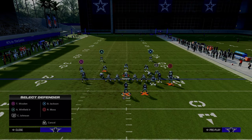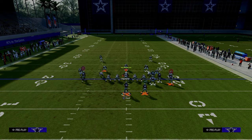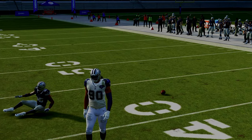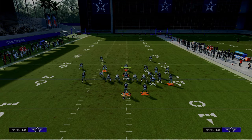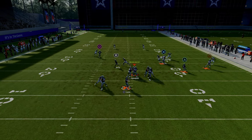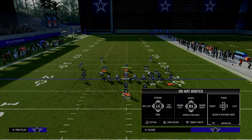Against two-man under, when they're in off coverage on that post route, it's normally even more open because it's a sharp-cutting post — just go ahead and aggressive catch it to keep it safe. This play literally destroys man coverage. The tight end trail route will typically be open against man, the drag will be open against man, and then this post route is really, really good against man coverage as well.